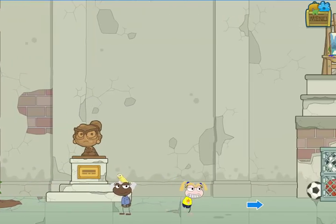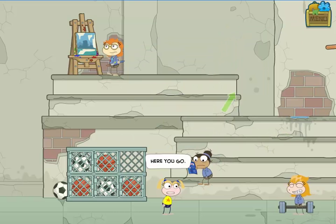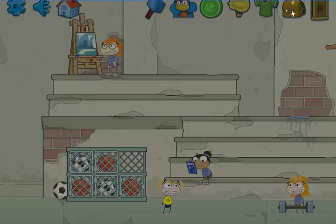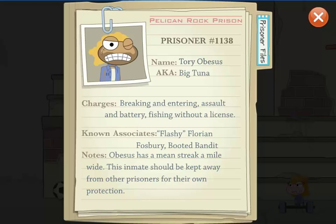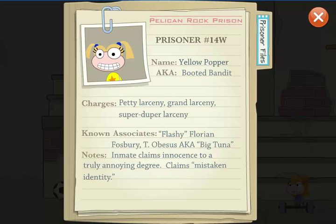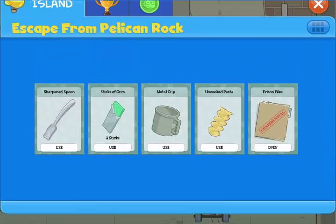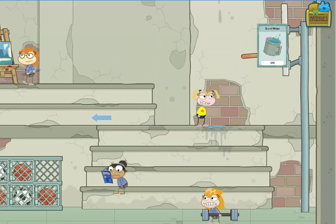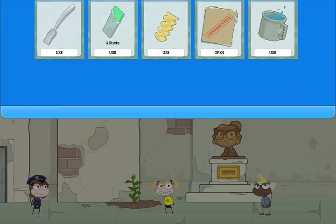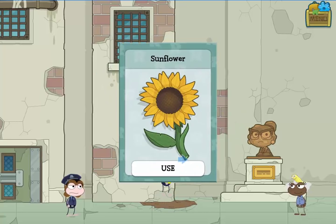Skipping ahead to the yard: I've earned enough gum to buy the prisoner files from Marion. The prisoner files have important information about everybody in prison including me, and I'll need some of this for later. Most of it is funny, but some of it tells you why everybody is confusing me for the booted bandit. Those numbers we talked about with Florian Fosbury are in the prisoner files, so we know where to find them. For the last time I fill up my cup with water and take it over to water the flower — and there it is, a nice big sunflower.